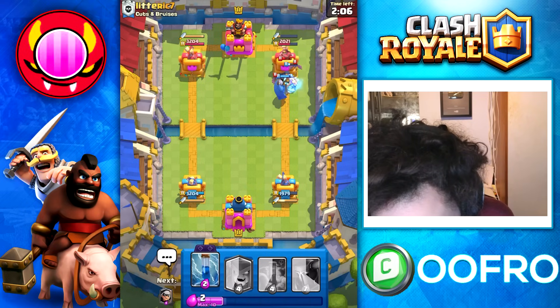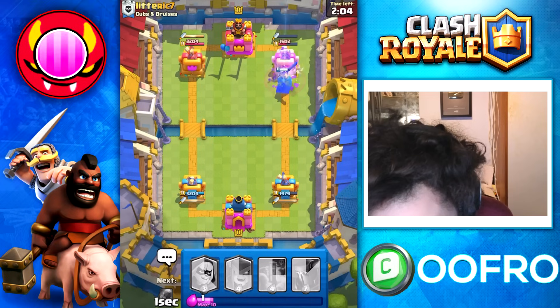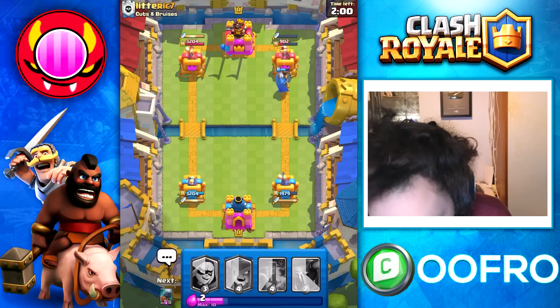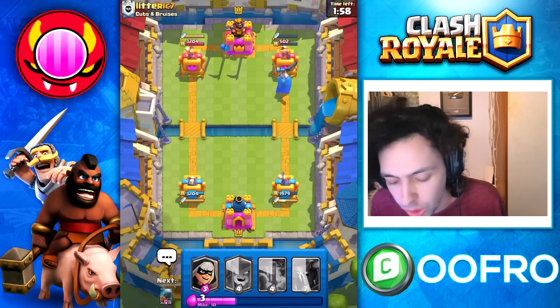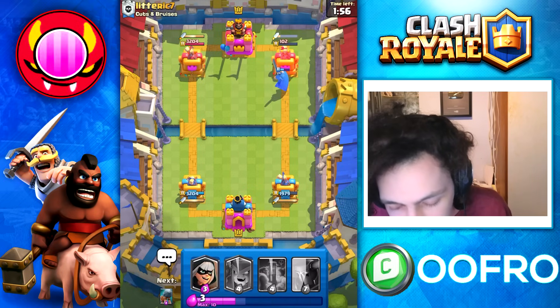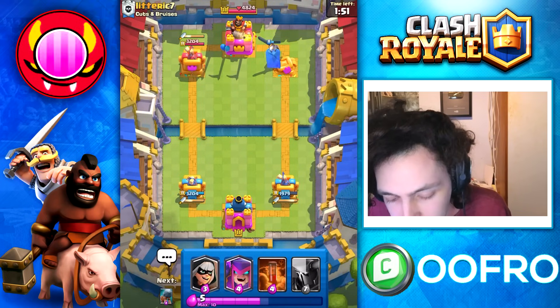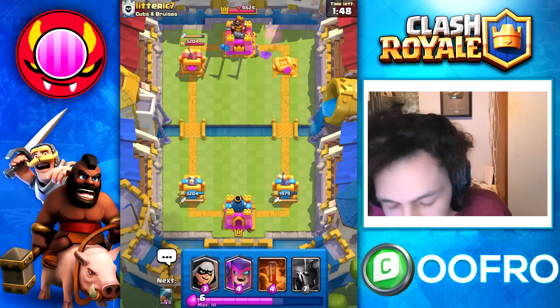Going to really stop this guy from doing anything. Go for a Zap here on these bats. And hopefully this Guardian ability can take out the entire tower because he's low on Elixir. That's exactly what you want to do with Pekka Bridge Spam — pressure them when they are out of daggers and then you just take the entire tower so easily.